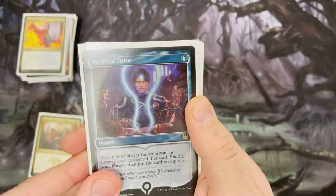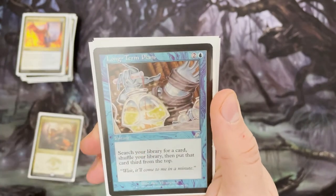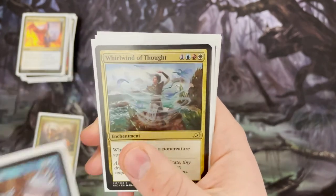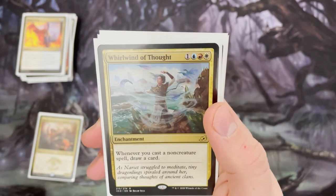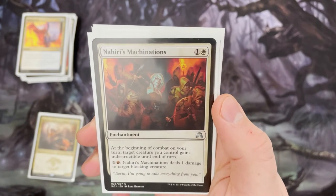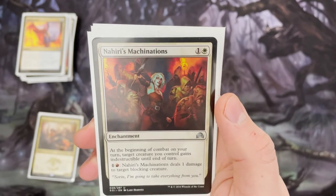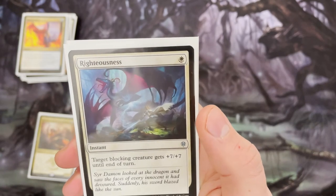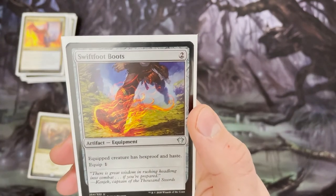The last little stack before the lands is tutors and the rest. We've got Mystical Tutor and Long Term Plans — search for any card, don't even have to reveal it, and put it third from the top. We also have a card that draws a card whenever you cast a non-creature spell, which is basically any card in this deck. Nahiri's Machinations gives one of your creatures indestructible — give Narset indestructible and she'll just stick around. Righteousness is a one-drop white instant that gives +7/+7 to a blocking creature — ridiculous. And of course Swiftfoot Boots to protect Narset and keep her alive at all costs.